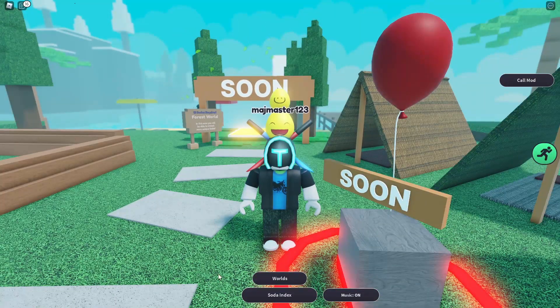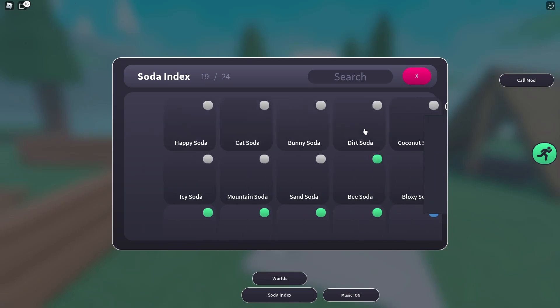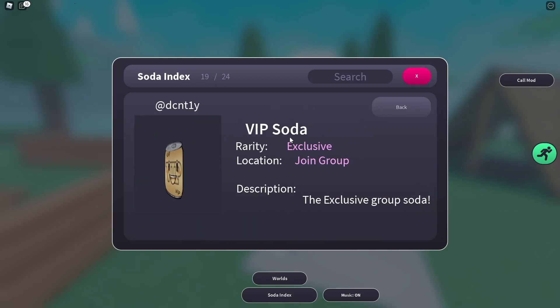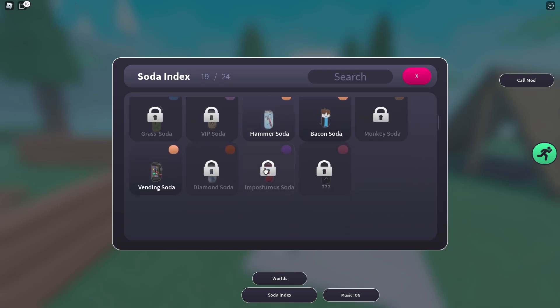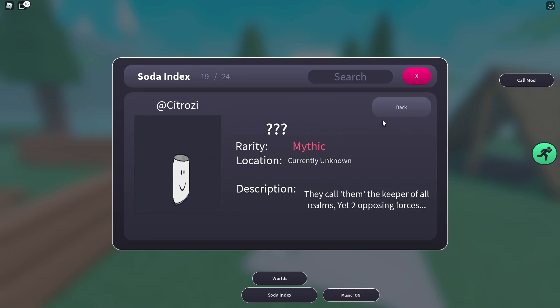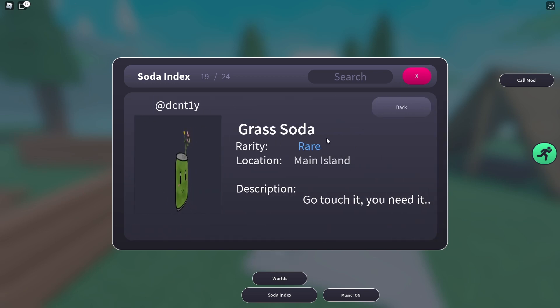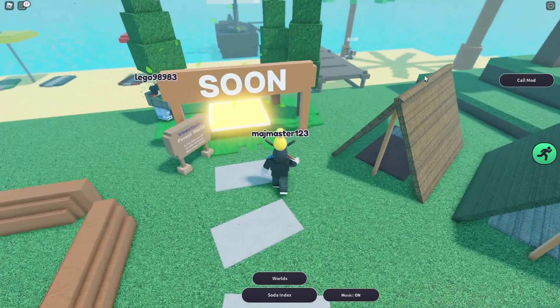I found out how to get another soda — it's actually a VIP soda. You have to join the group to get it, guys. Join their group and you get this soda! How many sodas have we got? We got the vending soda — what about the grass soda?